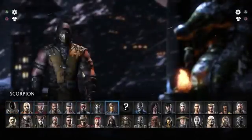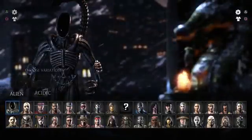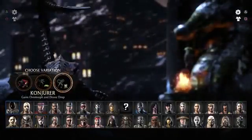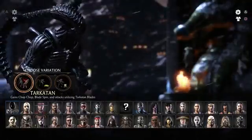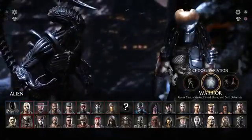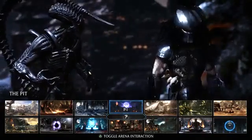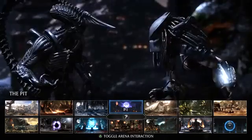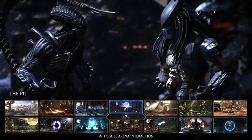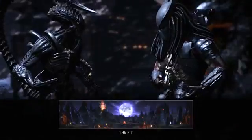Not sure who I want to use. Guess I could do Alien — I really get a chance to play with him a little bit more and I think he's definitely a really good character. So let's try Predator vs. Alien one more time. We'll do the Pit first. I can't remember the other two stages, I'll have to look them up, but we'll do this one first — this is the one from Mortal Kombat 2, I believe.